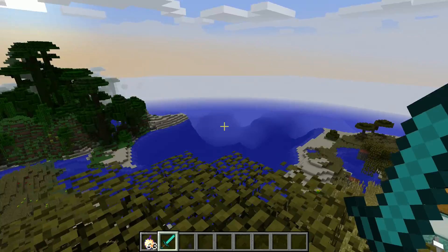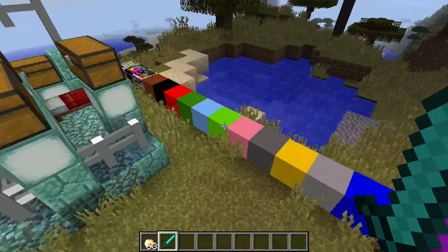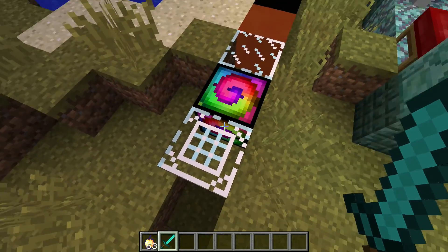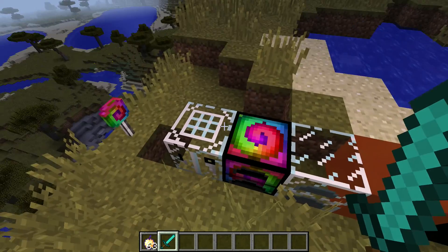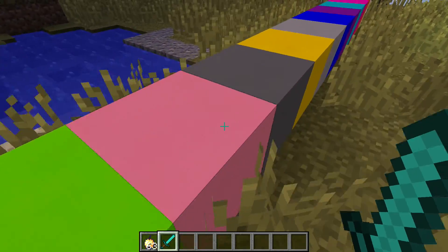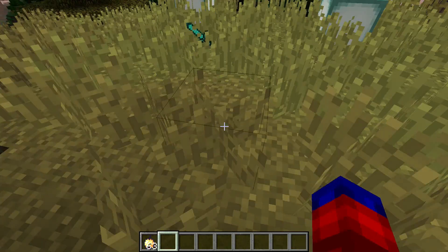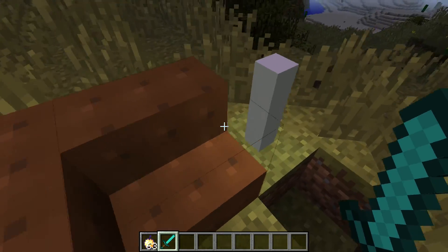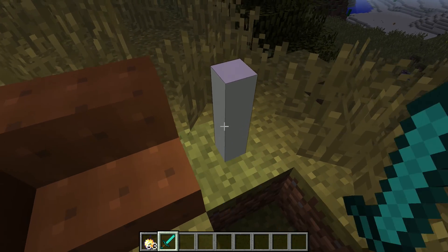It will require the Lucky Block mod for 1.8 and the Loot mod for 1.8. If you go down here you'll see there's lollipops, glass furnaces, spiral furnaces, glass crafting benches, a whole different lot of candy, gingerbread blocks, stirs, and then there's this lamp.